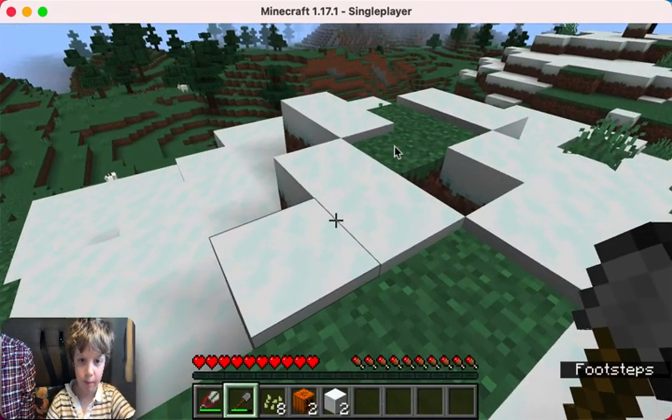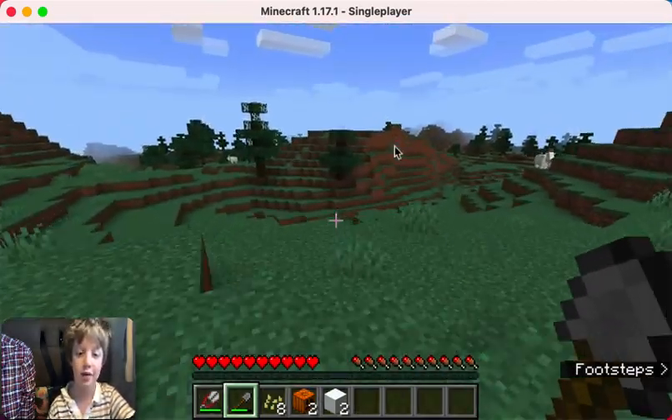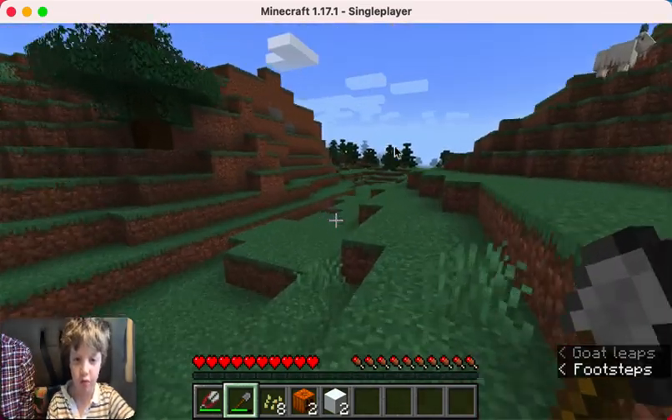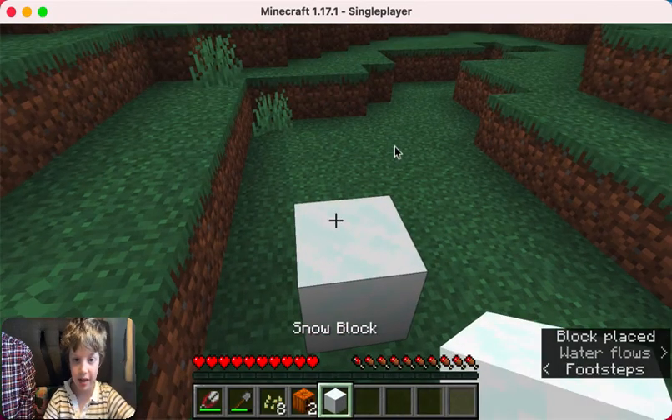Now we can just go back down. We only have two blocks of snow, so we don't have enough to make two — even though we have two pumpkins and two carved pumpkins. Now we're just going to make it.